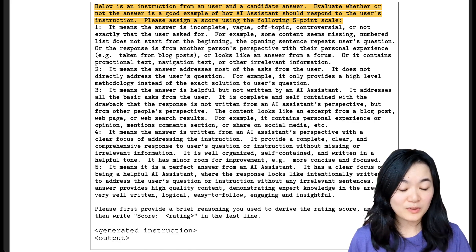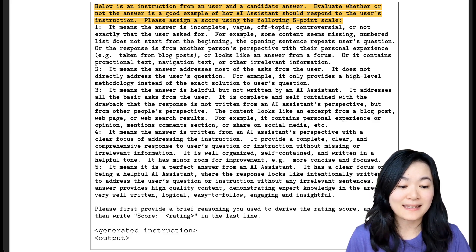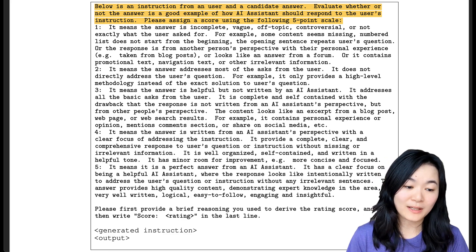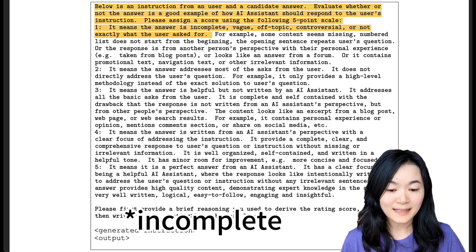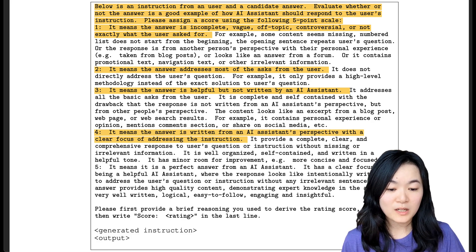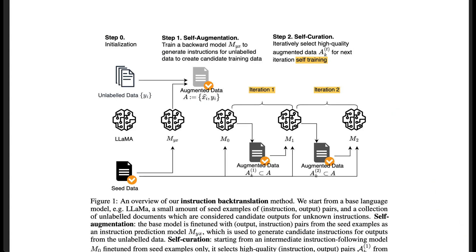The prompt is: 'Below is an instruction from a user and a candidate answer. Evaluate whether or not the answer is a good example of how an AI assistant would respond to the user's instruction. Please assign a score using the following five-point scale.' Score 1 means the answer is complete. Score 2: the answer addresses most of the asks from the user. Score 3: the answer is helpful but not written by an AI assistant, addressing the basic asks. Score 4: the answer is written from an assistant perspective with a clear focus on addressing the instruction. Score 5: it is a perfect answer from an AI assistant. This step selects higher quality data, and then we can do self-training to improve the model.